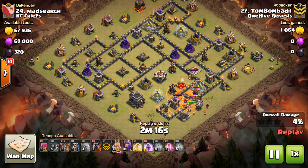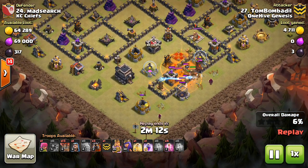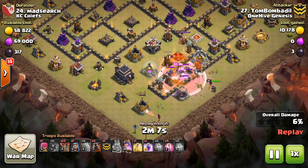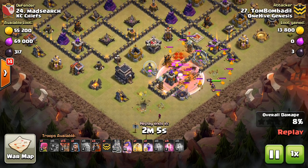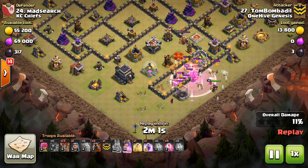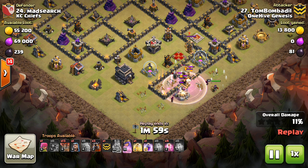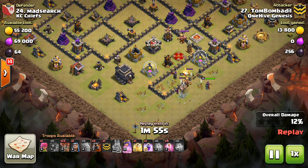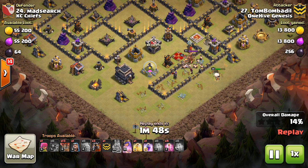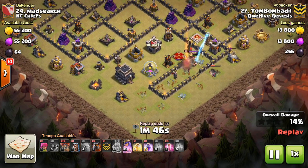The next change is the Witch — her spawn rate for Skeletons is being increased, so she spawns those little Skeletons quicker, which is a buff for her because they'll be getting out more frequently and she won't be targeted as easily. And finally, the last change is Miners having a hit point increase at all Town Hall levels, so Town Hall 10s and 11s get their Miners with some more hit points.